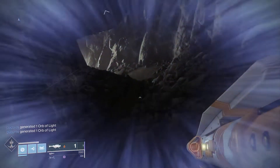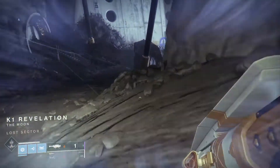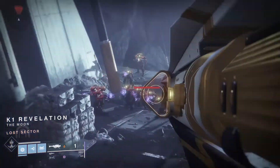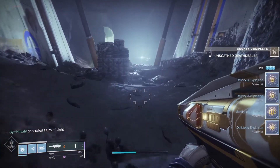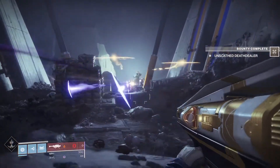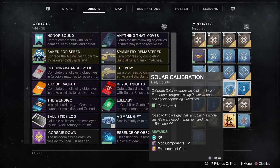Load up on bounties from Eris, Banshee, and Zavala — you can get grenade bounties and similar ones. Run into the lost sector; there are a ton of enemies right at the beginning. Take them out with the appropriate weapons and some will get done instantly, very fast. Then run back out to the beginning of the lost sector and run back in.